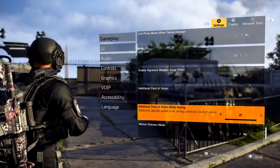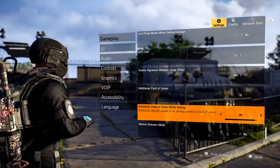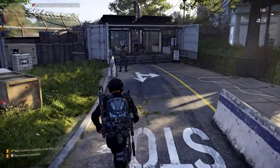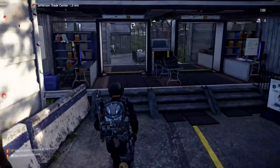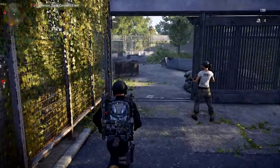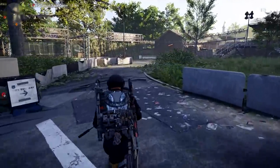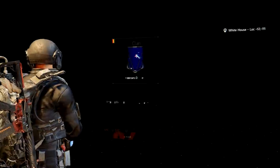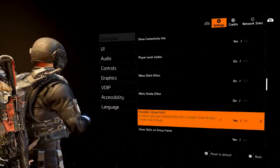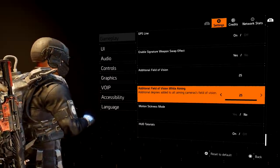The first setting I recommend adjusting is your Additional Field of View and your Additional Field of View While Aiming. Both of these will help you tremendously. If you've ever run around in Division and felt like your character moves slow or you can't see enough to your left or right, that has to do with the default setting of zero. Head over to Settings, go to Gameplay, and find Field of View — I'm going to max mine out.